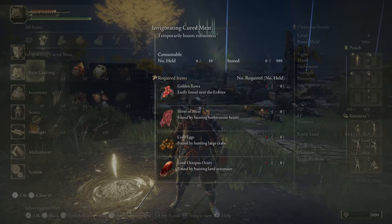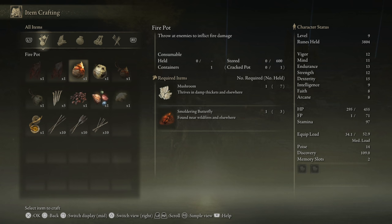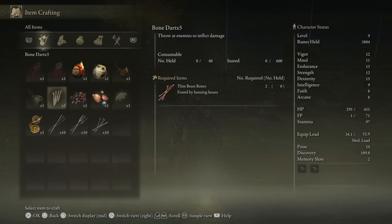As a quick heads up: invigorating cured meat boosts robustness; white cured meat is here. We have fire pots that we can make with mushrooms and smoldering butterflies. Holy water pots use FP — throw at enemies to inflict holy damage. Roped fire pots throw behind to inflict fire damage, that's kind of cool. We've got roped holy water pots too. Bone darts are like little rabbit bones we chuck at enemies. And then glowstones, pearl calling finger remedy. I can make arrows, which is really nice — bone arrows and bone arrows fletched, which I imagine are just better.